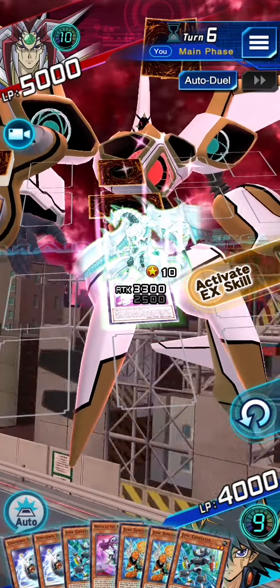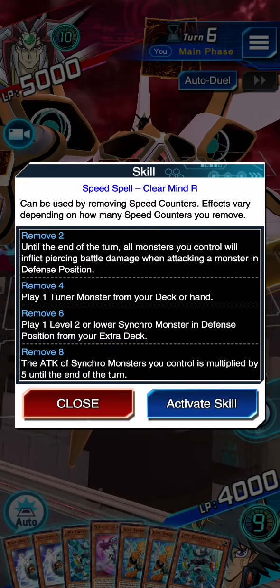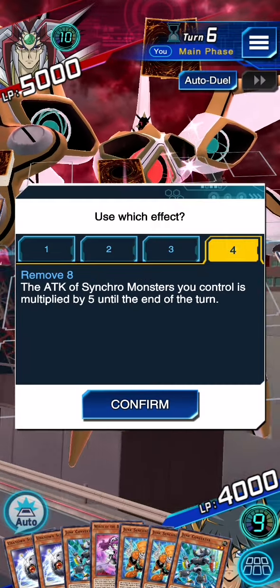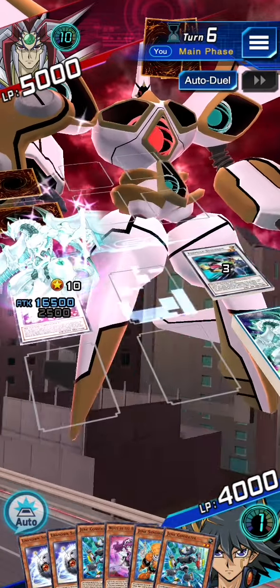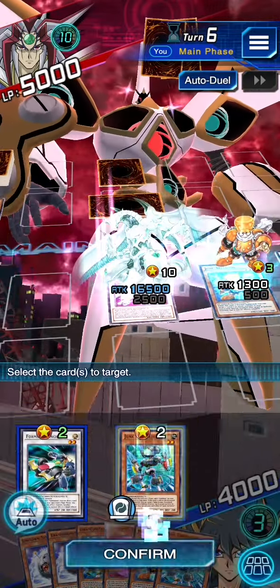We have nine on our turbo duel counter, so we're going to remove eight of our spell speed counters to multiply all of my synchros in the field by five. Then using Junk Synchron's effect, we're going to get back Junk Inverter.